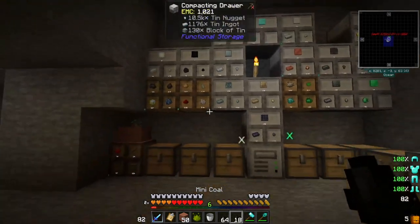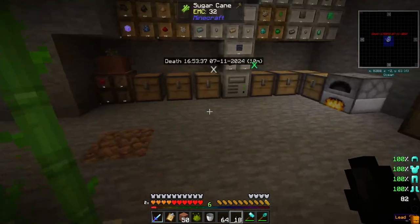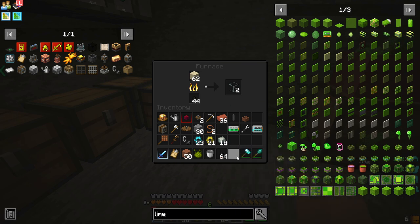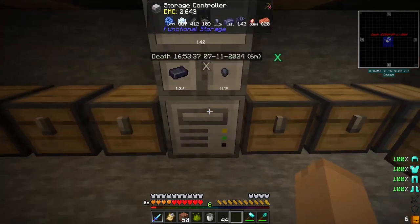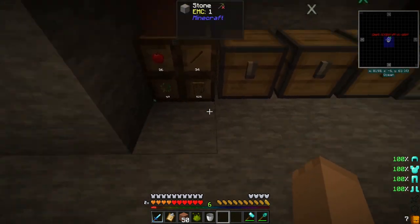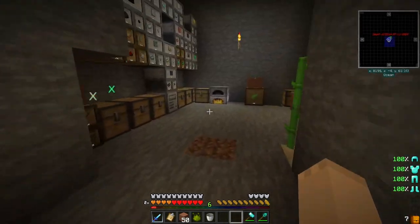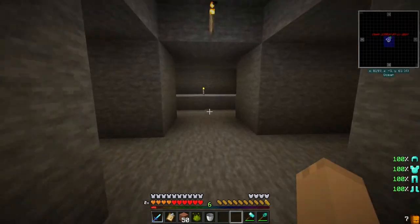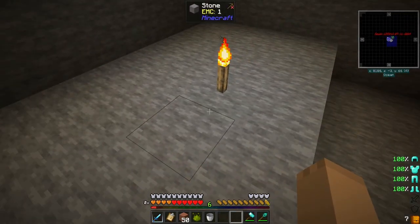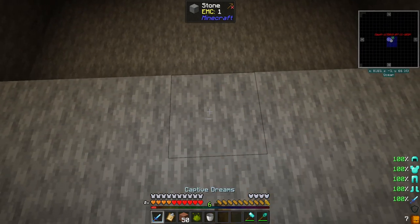We're going to need coal and glass to make that. I'm kind of worried we might not actually have enough coal - might have to make some charcoal. Once we've got this area here figured out, we're going to make this into a mob farm.